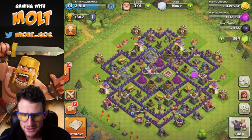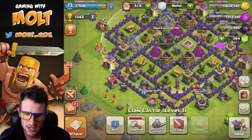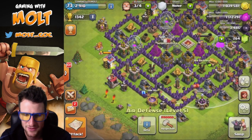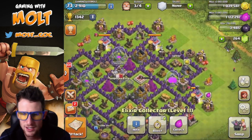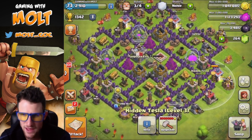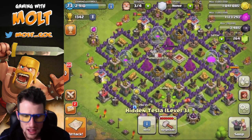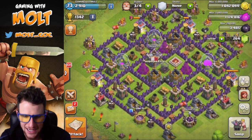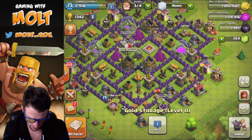Let's see what else we can upgrade — we still have our air defenses to upgrade as well, which are going to be quite expensive. All of our collectors are upgraded. We could upgrade our bombs but I'm not really thinking about doing that. We're going to be able to upgrade our teslas as well, so I might just save up my gold for that — a million isn't too much so I shouldn't be attacked for my gold right now, and it's protected pretty well in the center of the base anyway.